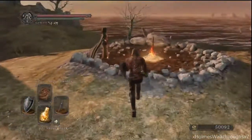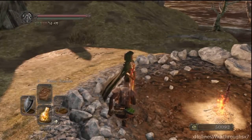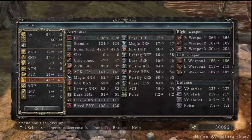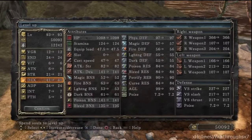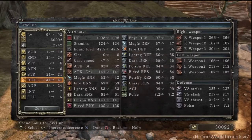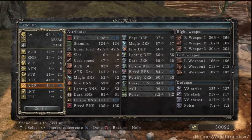I can't really tell if the boss's attack is lightning or magic. It looks like lightning, but I think it's magic — it's blue. I don't know, I can't really tell.